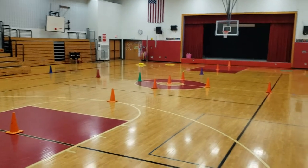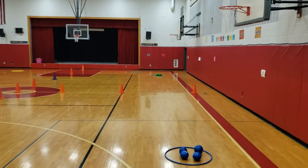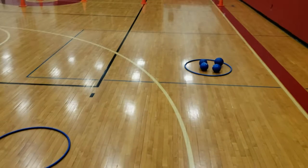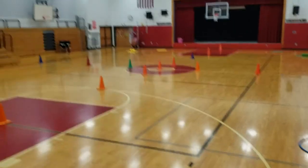Those four quadrants are going to be four different pirate ships — blue, red, yellow, and green. On each pirate ship you have a capture area and a treasure chest with four pieces of treasure. Students wear jerseys to match their color.